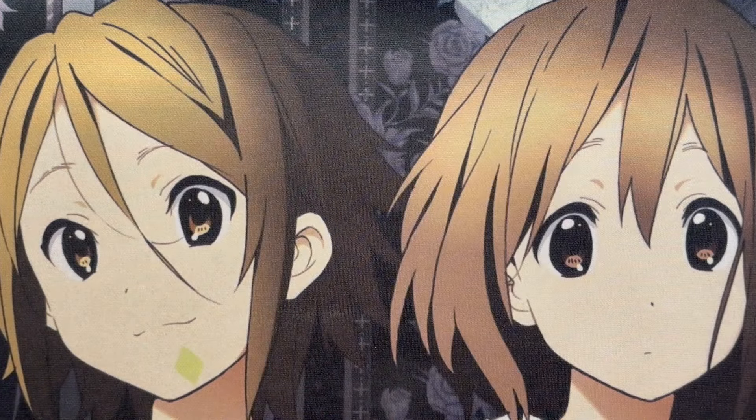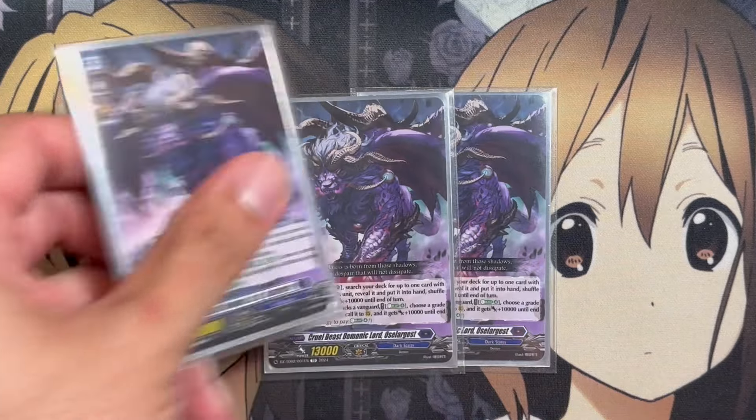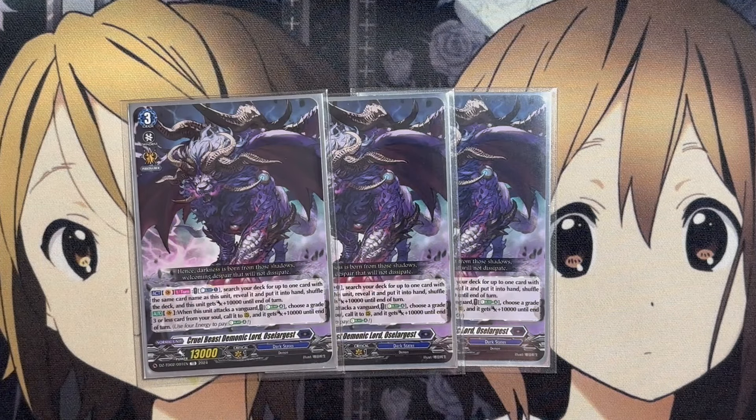Our Grade 3 is Cruel Beast, Demonic Lord, Ocelargest. Along with the copy we're running in the Ride deck, we also run three additional copies in the main deck. With the Vanguard ability of once per turn, being able to Counter Blast 1, search your deck for up to one card with the same card name as this unit, reveal it, put it into your hand, and shuffle the deck, and this unit gets plus 10,000 until end of turn. And on the Vanguard Circle, when this unit attacks a Vanguard, you can Energy Blast 4, choose a Grade 3 or less card from your soul, call it to Rear Guard, and it gets plus 10,000 until end of turn.